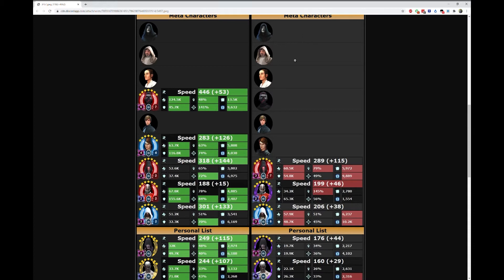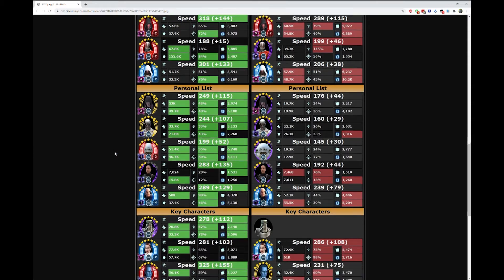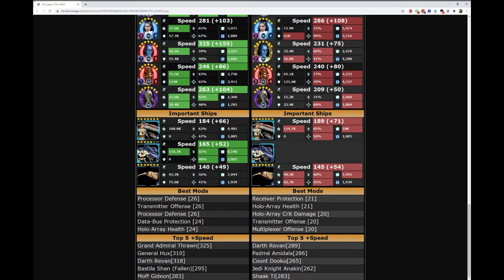This shows you at a glance which meta characters your opponent has and what their current stats are. You can also have a personal list — like here I have Treya, Scion, and Wampa — which shows me very quickly whether or not certain teams are worth throwing on defense. Then a list of key characters like Thrawn and Watt who can comprise very specific counters, so this will show you very quickly if your opponent is capable of certain counters. Last in this section is key ships, like Negotiator and Malevolence. The last section of the comparison displays each player's fastest mods and fastest characters. If you want to try out HotBot for yourself, you can find it on my Discord server — see the link in the description.